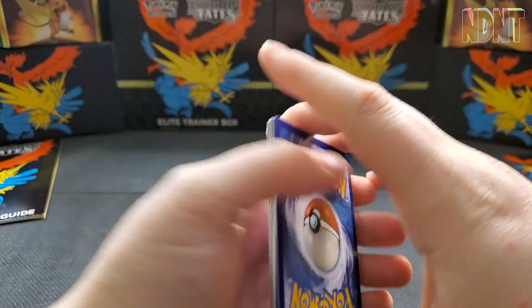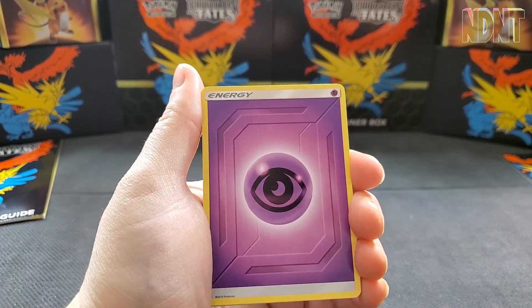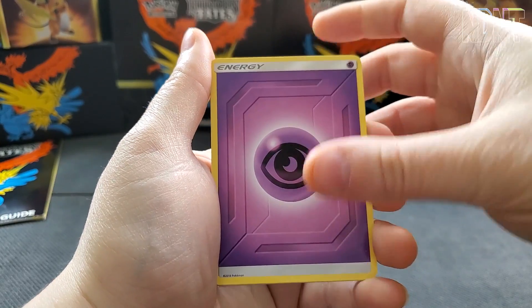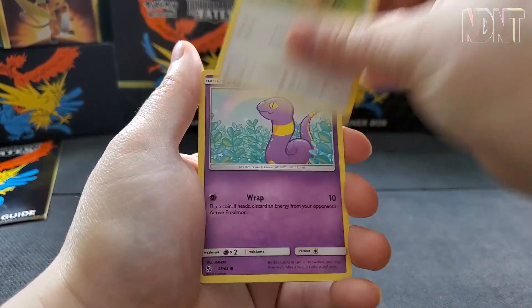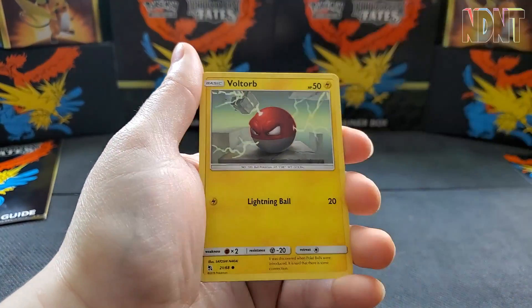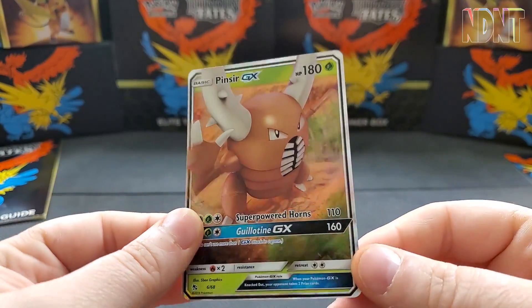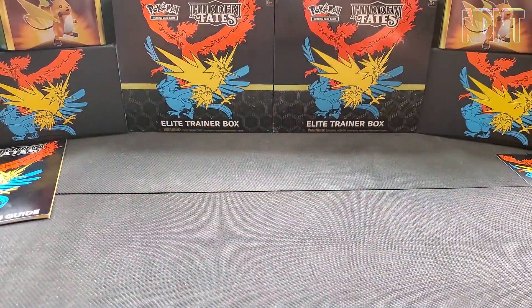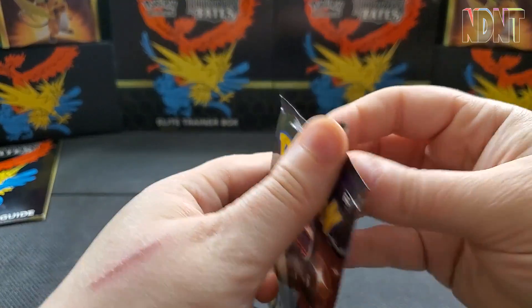I'm not entirely sure if the pull rates in pin collections are particularly good. I know in the ETBs and the tins they were, so hopefully we get at least one fantastic pull. Second pack: Psychic Energy, Chansey, Grimer, Arcanine, Ekans, Koffing, Paris, Cubone, Voltorb, Chansey reverse, and Pinsir GX. Pretty nice — I don't think I've pulled that one before.